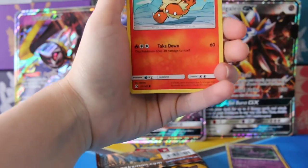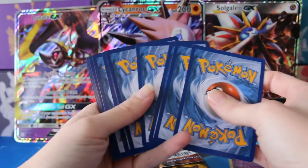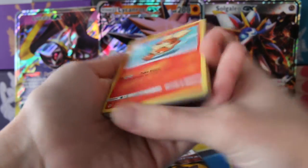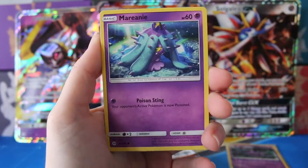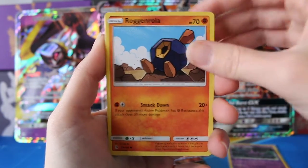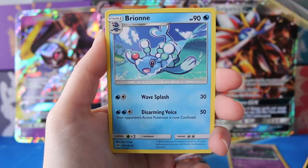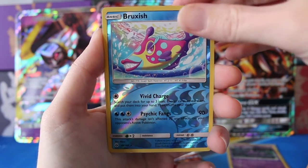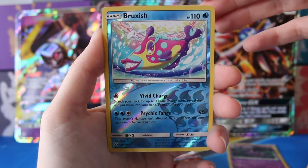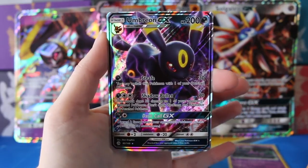And I think I just saw something. One of the reasons I'm not really worried about these packs is because I get a lot of my cards from the same shop, and I really trust them. We have Marini, Roggenrola, Alolan Rattata, Water Energy, an Alolan Persian, Rare Candy, a Reverse Bruxish — and there we go. We have an Umbreon GX!